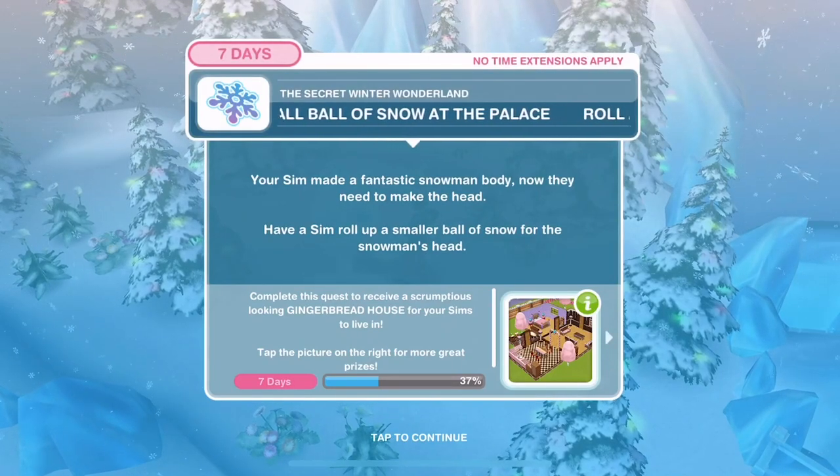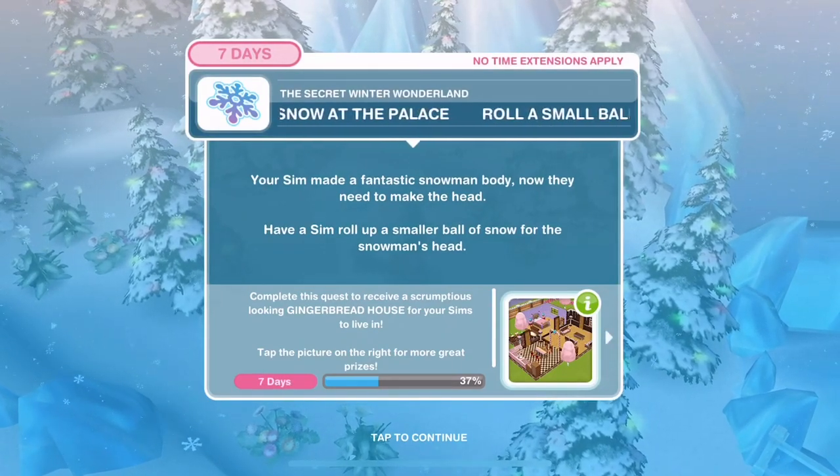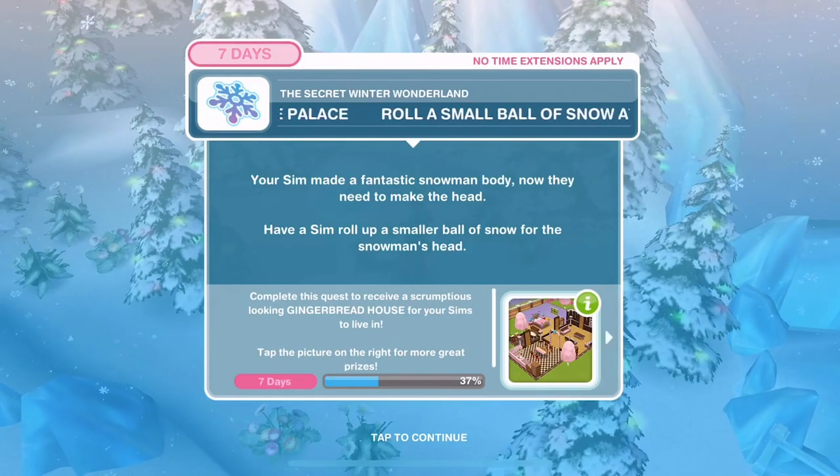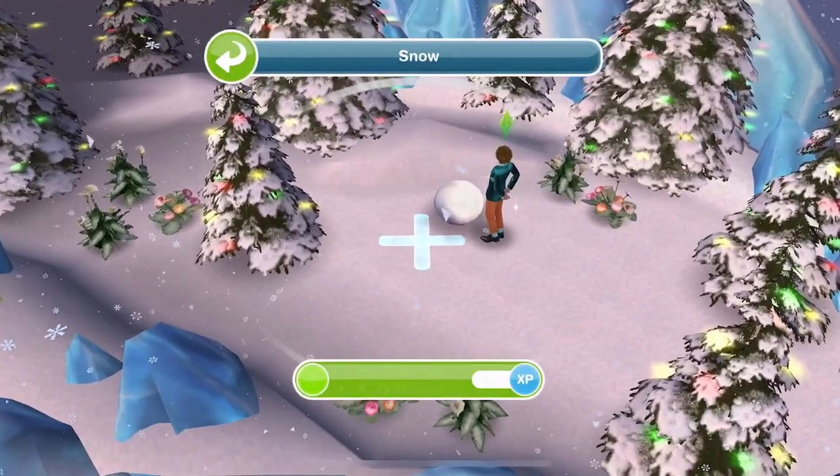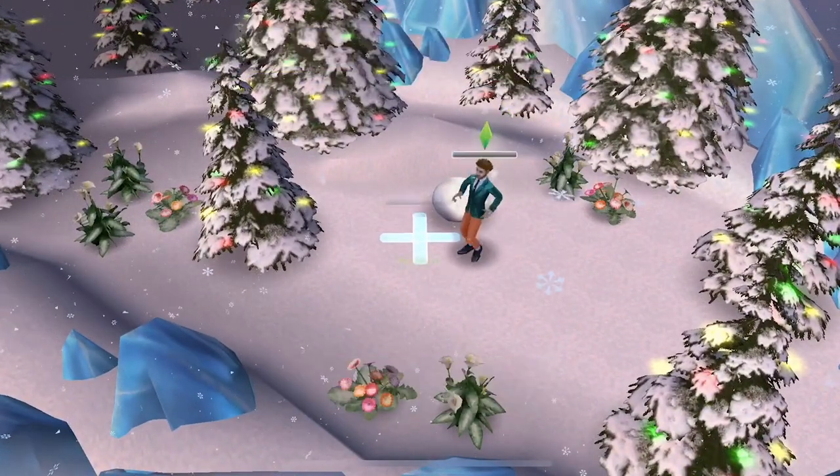Roll a small ball of snow. Your Sim made a fantastic snowman body - now they need to make the head. Have a Sim roll a smaller ball for his head - a small ball is 4 hours and 15 minutes.